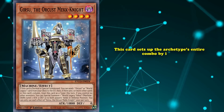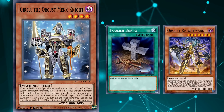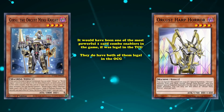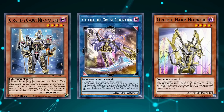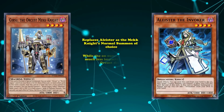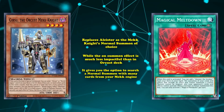This card sets up the archetype's entire combo by itself, being a foolish burial for some of the most powerful graveyard effects in the game, which can give you an extra link material on the field. If this card had come out while Orcust Harp Horror was still legal in the TCG, it would have been one of the most powerful one-card enablers in the game. They do have both of them legal in the OCG, but that's only because they chose to put Girsu to 1 to limit its consistency, as well as Galatea the Orcust Automaton, which cuts the deck's grind game and makes the combo worse. Sometimes this card even replaces Alistair as the Mekk-Knight's normal summon of choice, as it gives the option to search a normal summon via mini-cards from your Mekk-Knight engine instead of having to draw into the Alistair one.